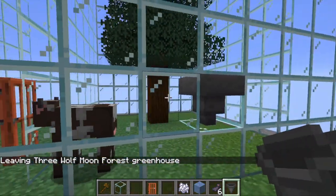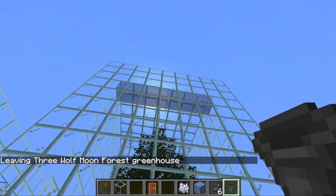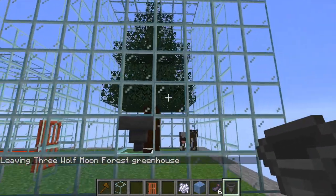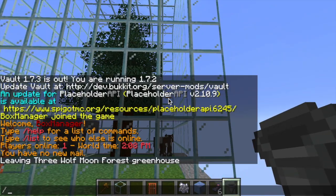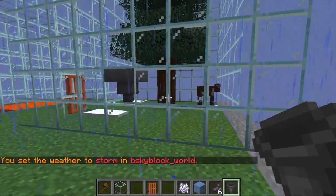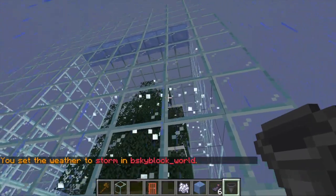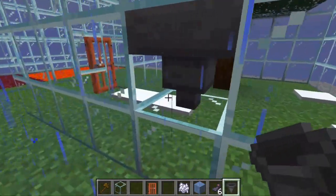Let's head out. I'm going to make it rain and you'll be able to see the snow start falling inside the greenhouse. You can see it's raining outside but it's snowing inside, and that snow has been generated by those water buckets.